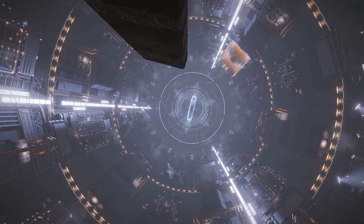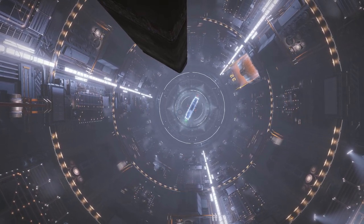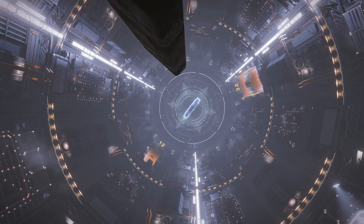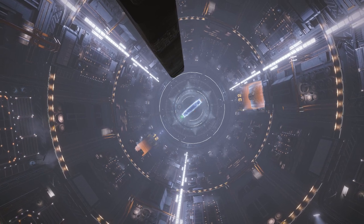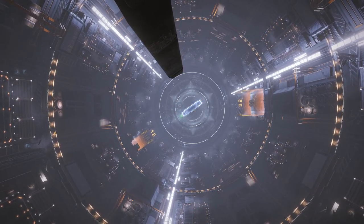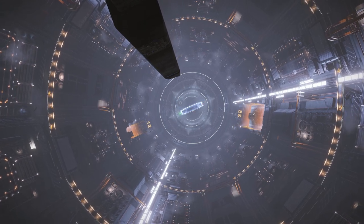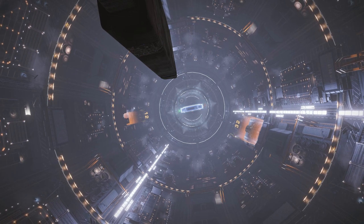Zero-G would be a drawback. Artificial gravity exists in space stations and that's only because of the centripetal force created by the spinning and rotation of the stations, and therefore your ship in a station. But most gameplay takes place on your ship out there in open space. This would make moving around your ship completely different, so movement mechanics would need to be developed with that in mind.